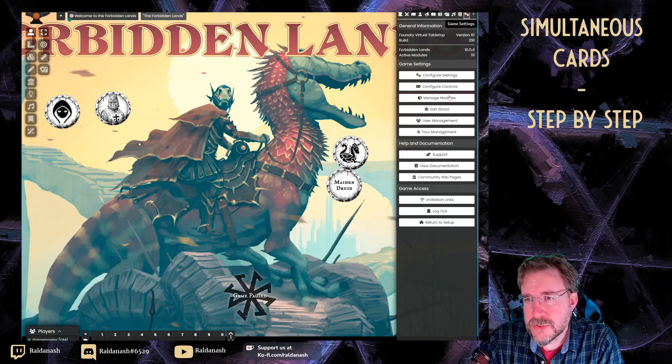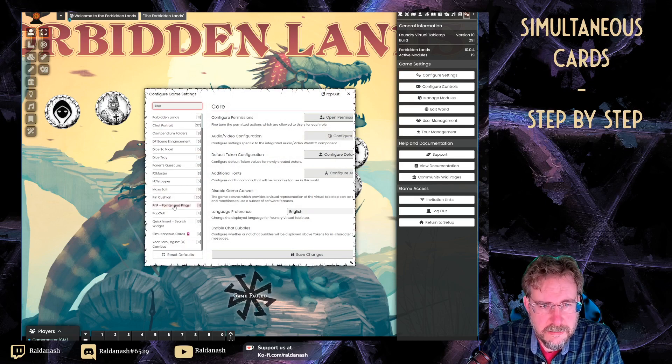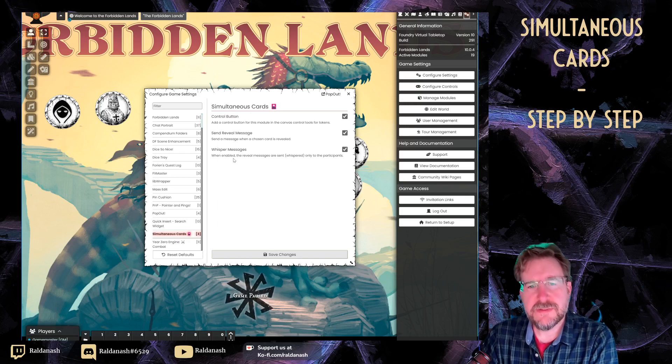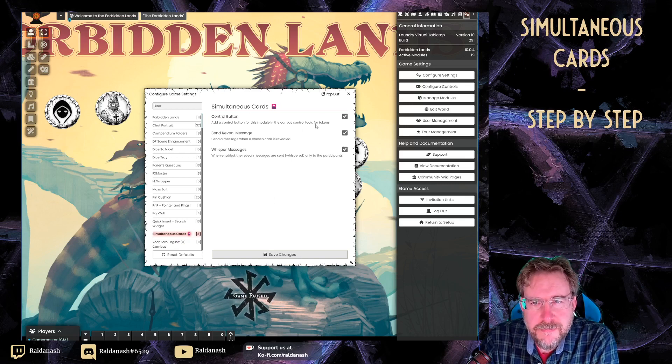If you go to your settings under modules, you'll see at the bottom the basic options — but these are not the actual set deck of cards yet.